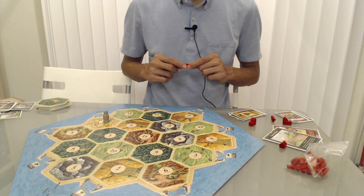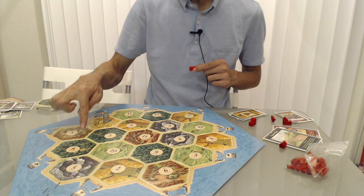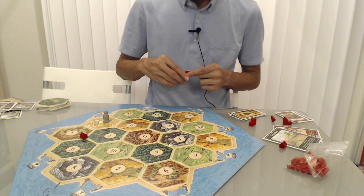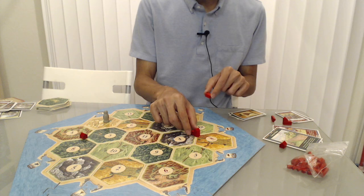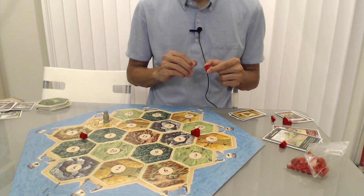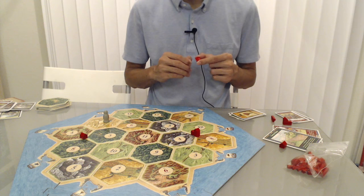Tip number one: the initial settlements are pretty much everything. Where you place your settlements determines what kind of strategy you'll pursue. If you place here, you'll get a lot of wood and some brick, giving you the opportunity to build roads and expand your empire. If you build here instead, you'll get some wheat, ore, and sheep, which together will help you upgrade settlements to cities to collect even more resources. But whatever you do, place in areas with numbers that get rolled more frequently, and know that wherever you place them, that's where you'll need to think about your strategy — whether to expand early or upgrade settlements into cities.